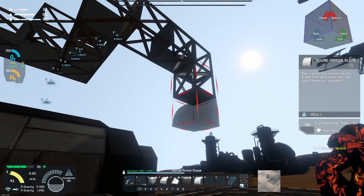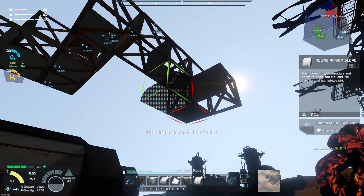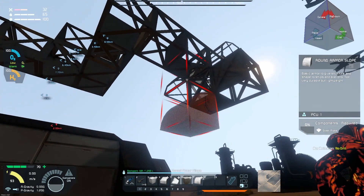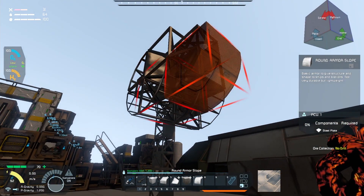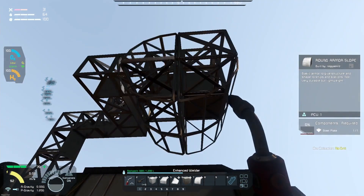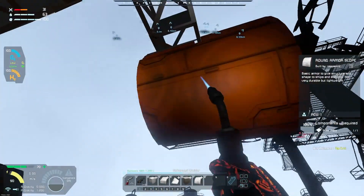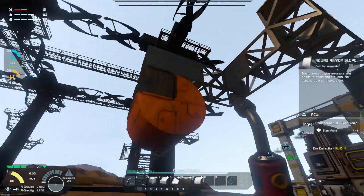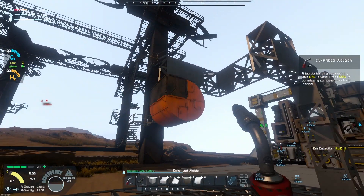We're going to go to the G menu and throw in these round slope one blocks. I'm going to need another one of these. Let's get the round slopes, and I'll use a different color — let's go with orange. We'll place down a few of these and rotate them around to get this kind of rounded out. As we go along I want to make sure I get everything welded up so I know where things are going to be and don't have to come back to it later.